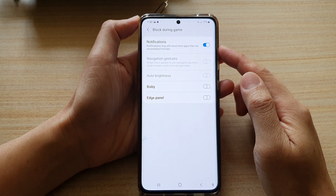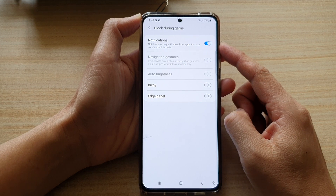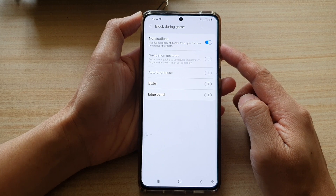Hi, in this video we're going to take a look at how you can enable or disable block notifications during game on your Samsung Galaxy S21 series.